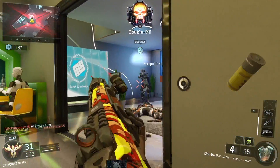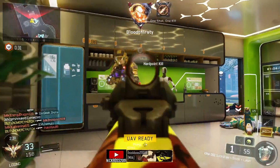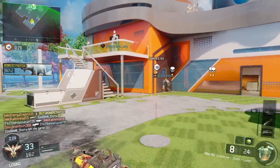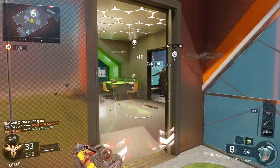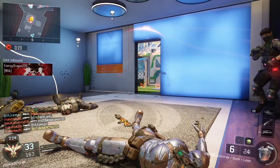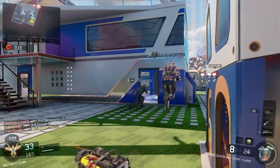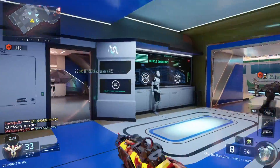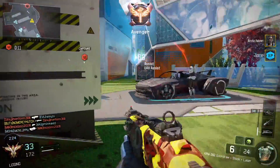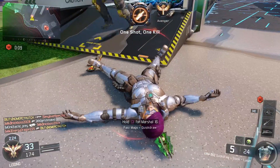Tip number two is specific to the KRM and the Argus. Aiming down the sight lowers the pellet spread, which I find to be vital for getting kills with these guns. The bullet spread is enough that a hip fire shot with either of these guns will not get a one shot kill in core game modes. To increase your overall accuracy, I recommend a laser sight, quick draw, and even a stock if you can, in order to get you aiming down the sights and on target the moment you come into range.